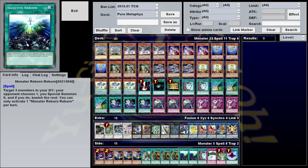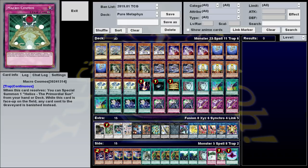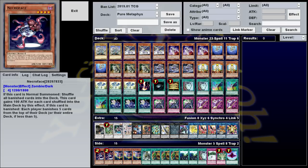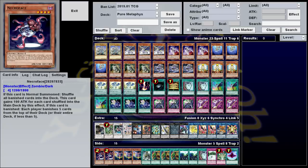As for the side deck, my biggest recommendations are Macro Cosmos and Dimensional Fissure. These are both great floodgates that will not only hurt your opponent but actively help you as well. There's pretty much no reason not to play these in the deck. The only reason I'm not playing them is because flipping Macro Cosmos tends to just make opponents surrender immediately, which makes for boring content. Battlefader can actually help you survive the one or two turns you need to get your plays started. And Necroface is really good for kickstarting the deck assuming you have some way to banish it — if you're playing Battlefader or Gold Sarcophagus, definitely include Necroface as well.